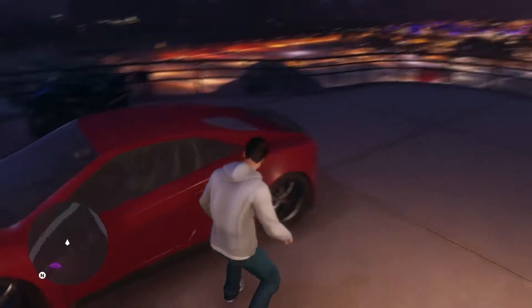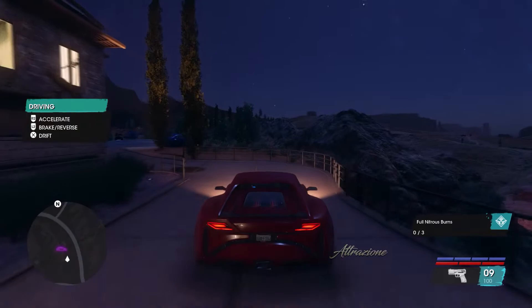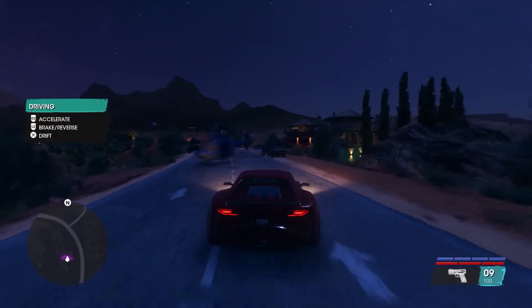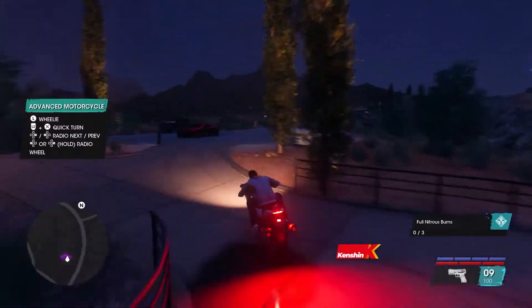Just to show you, I have come back to the same house I visited before and now the Atrazoni has spawned. I've done the same thing with this vehicle and taken it to my garage to store. Then again you can come back to the same house and grab a superbike if you wish and take it back to your garage to store.